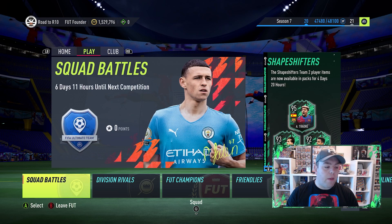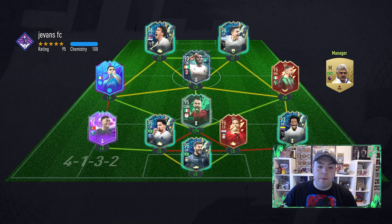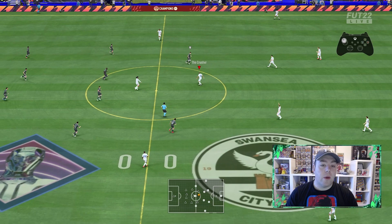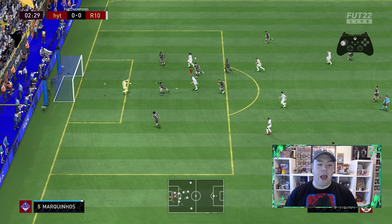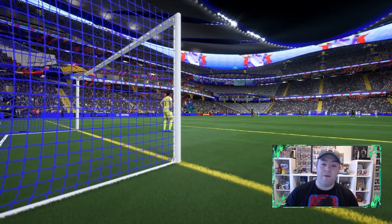We're going to play some Weekend League games now to test out this Fernandinho card. We're currently 8-1 with 11 games to play. We'll play 3 games this episode and a few off camera. First up, a nice Serie A team with Alisson, Van Dijk, Marquinhos, Nuno Mendes. Fernandinho gets the ball to Vieira — 1-0, the DM getting the goal. We get the pause, we're getting the rage quit. A lovely start to the game — probably Vieira's third or fourth goal, he doesn't score many. Final score 9-1.